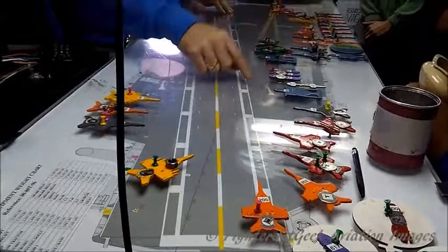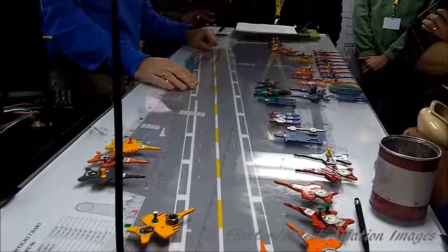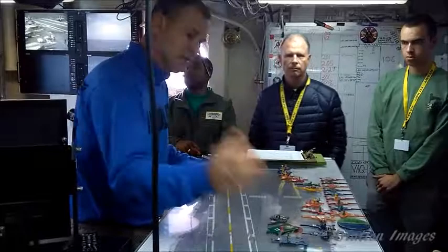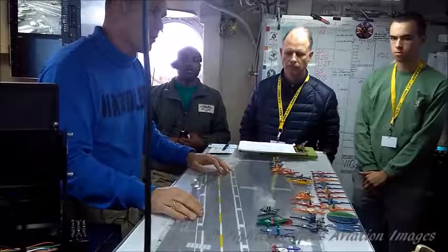What goes in the junkyard? The junkyard holds all the support equipment — the mats, the hydraulic carts, all those different types of things we have to drag out to each aircraft. We stuff it back there out of the way so we don't have anything in our way when we're moving aircraft.